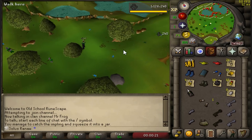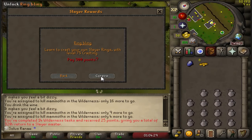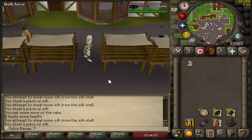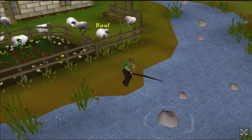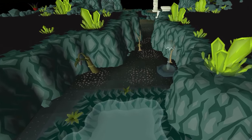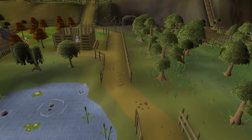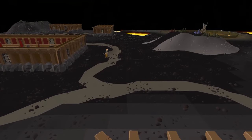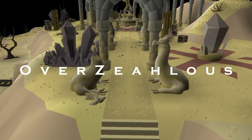Hi, I'm Mr. Frog. For a while now, I've been heavily interested in the Ultimate Iron Man game mode. With this in mind, I wanted to set myself a new challenge. Using standard UIM rules, I want to acquire one of the coolest pets in the game - the Omelette. But there's a catch: I will also not be allowed to leave the island of Zaya. This means I will have to obtain all of my gear, stats and supplies in the local areas. Can it be done? Welcome to Overzealous.